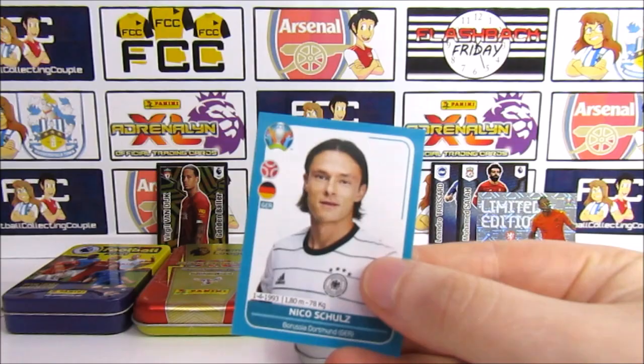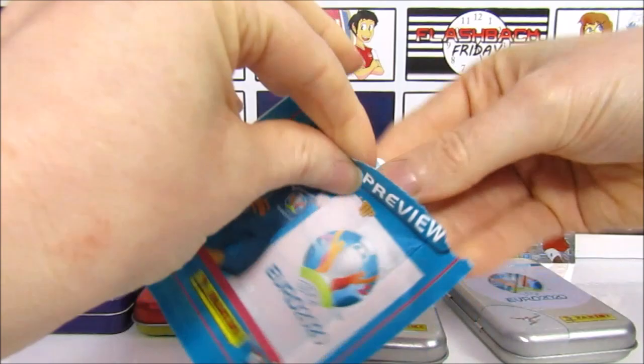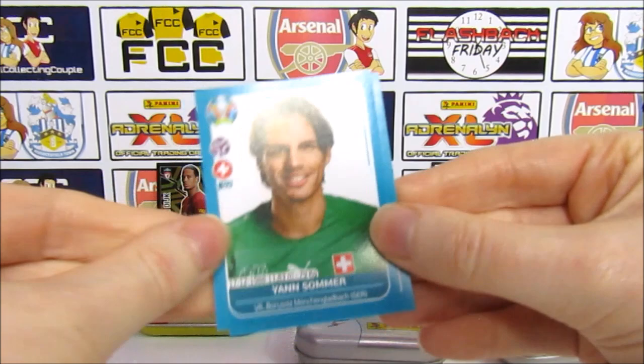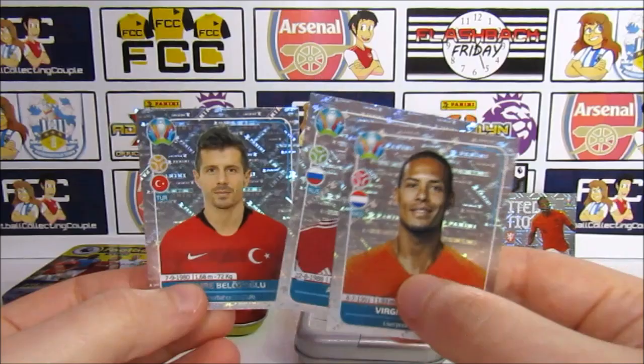Last pack for the opening — be sure to let us know in the comments which tin you think has been the best. Looks like another non-shiny pack — we have a Brabeck, and then half of the England celebrations, a Soma, and finally Cornelius. Just to sum up that tin: two packs with shinies in ten packs — eight non-insert packs, two shinies in one pack and one in another.